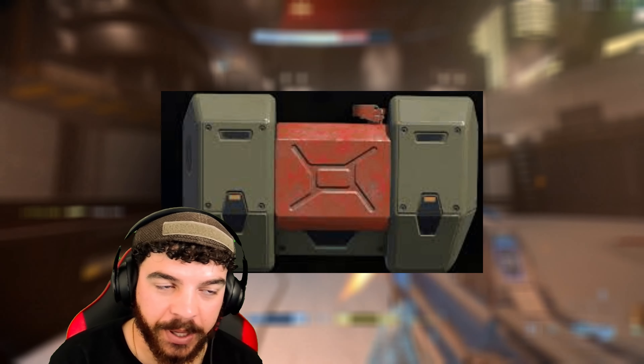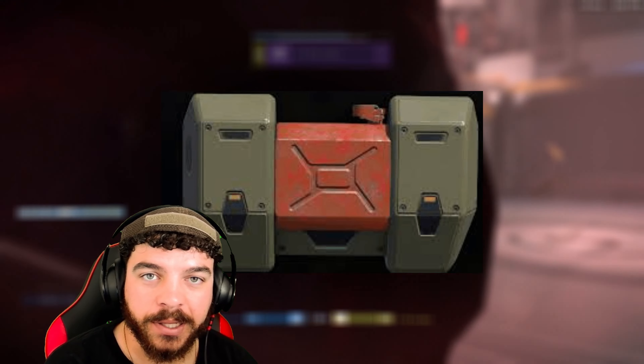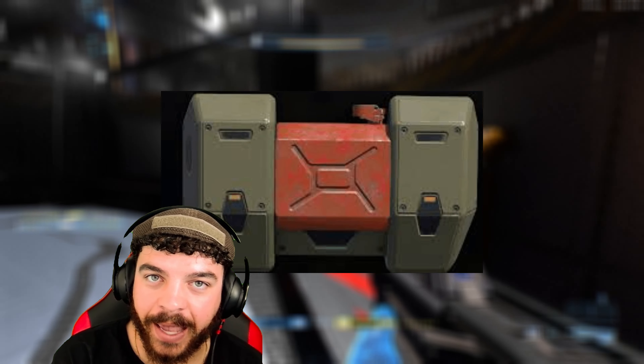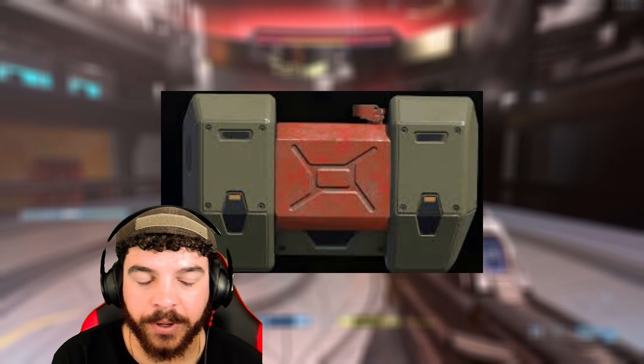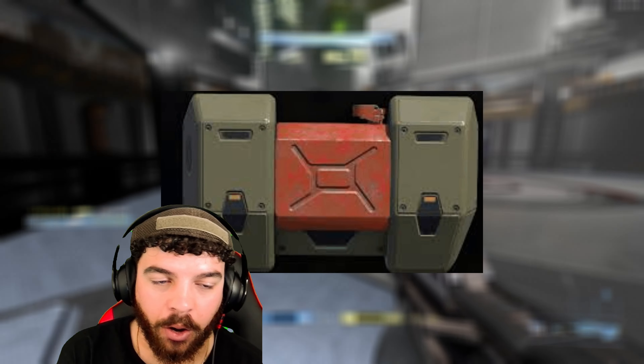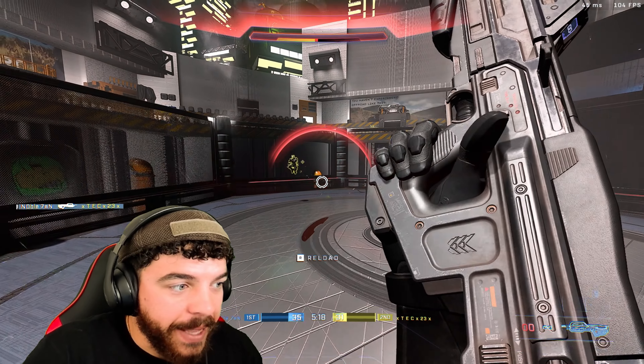The Thruster now briefly disables your weapon after you use it, so you can't instantly shoot out of your thrust. I couldn't get the timing down personally. It's enough to notice but I don't know if it's enough to really be a game changer — it's not like it disables your weapon forever. But still, that's the balancing updates.